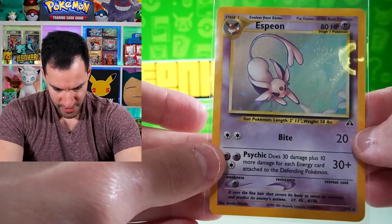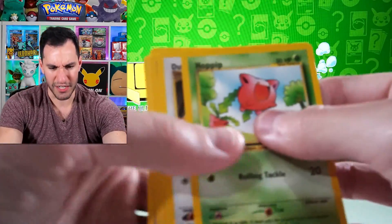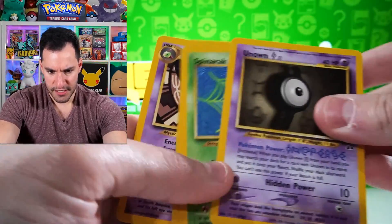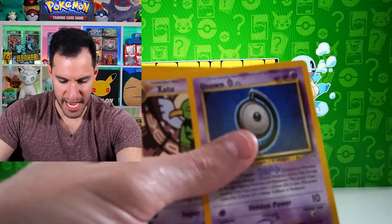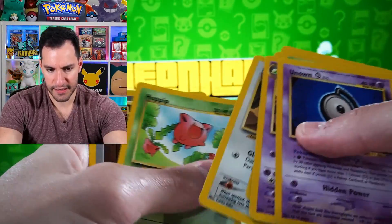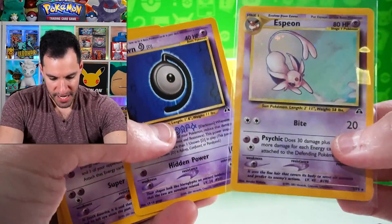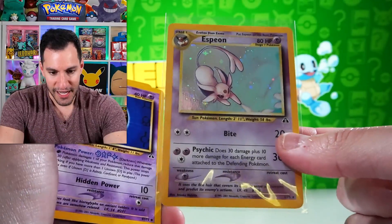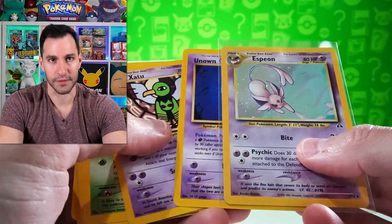My gosh, we've done it! All right, that's three cards here — oh wait, is that it? No, it's not. Hold on — three, four, five, six, seven, eight, nine, ten. It's missing a card! There's the Espeon over here — one, two, three, four, five, six, seven, eight, nine, ten. So I was right — this Neo Discovery pack was missing one card, but to compensate for that it had a holo! Oh my gosh, we still have so many packs to open!